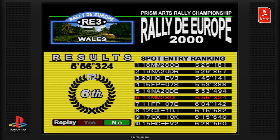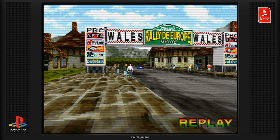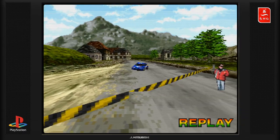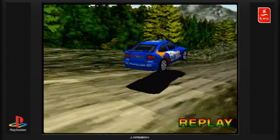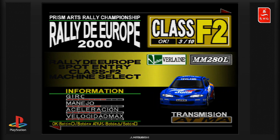On va essayer de découvrir un petit peu d'autres tracés. Il y a un replay — juste pour rigoler, on va voir le replay. C'est un replay. Oh là, c'est magnifique, c'est beau, c'est incroyable. On s'est pris le mur. Les décors sont payants, je vous rappelle. Le décor est pas mal, ça manque d'effet, mais c'est pas trop gênant. On va faire « salir » qui veut dire quitter, normalement, en espagnol.